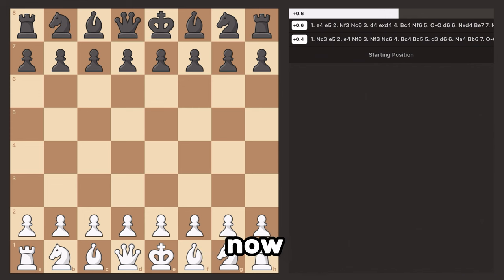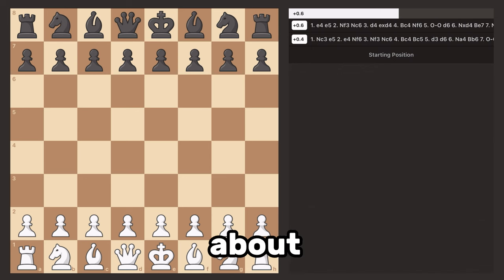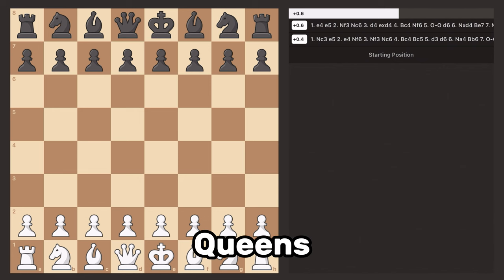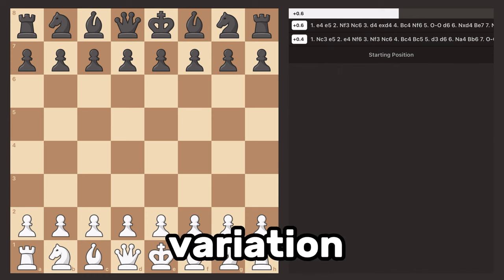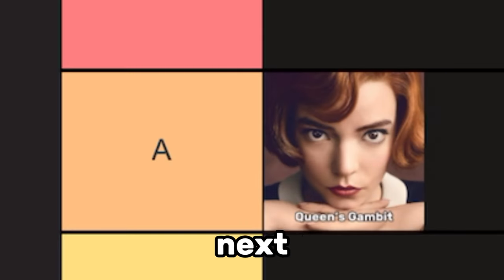Alright, we got a real solid opening now — the Queen's Gambit. The Queen's Gambit is like the London System's older brother. If you play the Queen's Gambit, you're a real one. You are a chad. You're probably about 1,800 to upwards of 2,000 ELO, or even higher. The Queen's Gambit is a super theoretical opening and it is played by the top chess engines and the top chess players. You probably know every single line, whether they accept, decline, or any other possible variation. The Queen's Gambit — A tier.